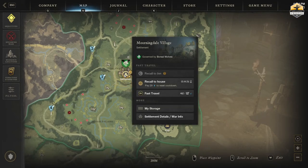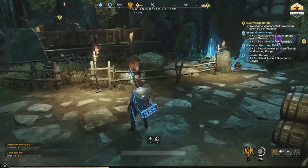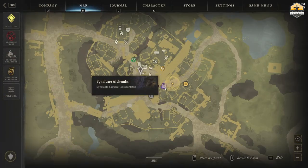Last fast travel is to Morningdale to meet Buttercup. You can find her on the other side of the bridge between the Syndicate Representative and the Shrine.